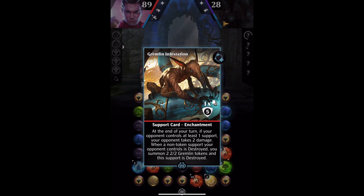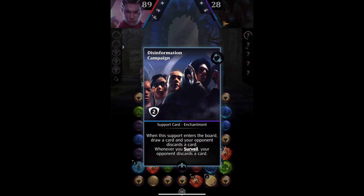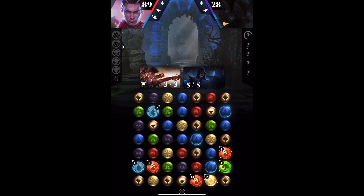It took me a couple of playthroughs to persuade Greg to get a non-token support on the board, but here we are. They've got Disinformation Campaign on the board, so we're going to destroy that.